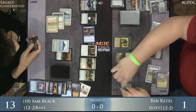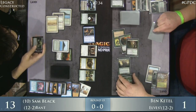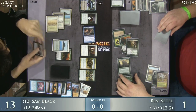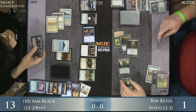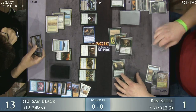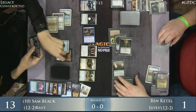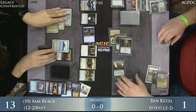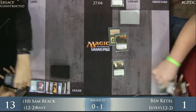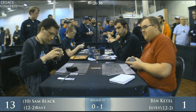He's going to untap his Deathrite Shaman. Is this enough? Sam Black is looking at his hand. This looks to be lethal. From nowhere — is Ben going to take this game? There are four creatures attacking and they all have plus six, plus six. Sam's doing his due diligence, counting out his toughness. And Ben Kettle steals a game there! He must have drawn the Green Sun Zenith on that last turn. So Ben Kettle goes up a game. Sam Black... well, he looks how Sam Black always looks.